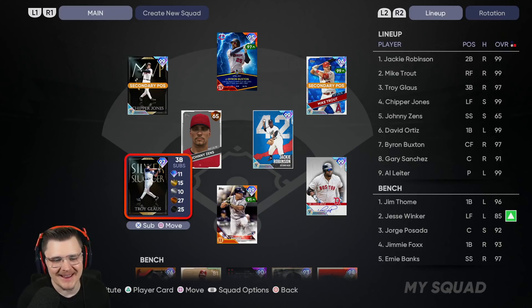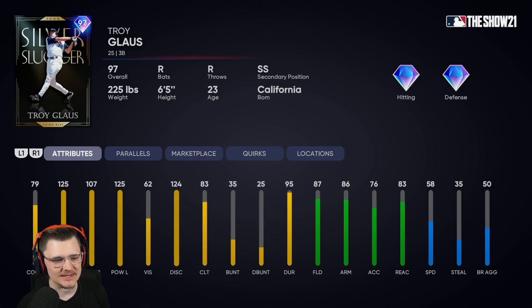Hey, how's it going everybody? For today's video we're gonna be trying out the brand new 97 Silver Slugger Troy Glaus. Troy Glaus is a new legend and as an Angels fan I am super excited. I do think they could have given him a better year, so maybe he does have a better card coming later down the road.